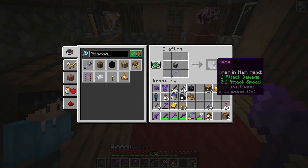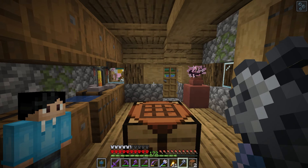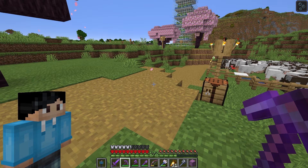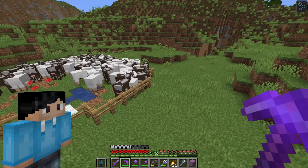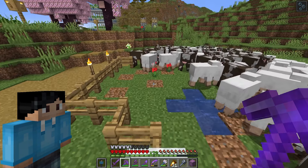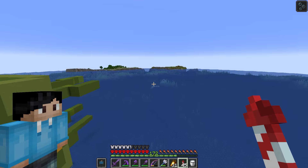Here we have it — a mace, the endgame weapon of Minecraft. Now that we have the mace, we're ready to start killing some bosses. I think it'd be best to start easy. The easiest boss is probably the elder guardian, so we're going to have to go on an ocean temple raid. Luckily there's one right behind the ocean monument we built in episode 3.